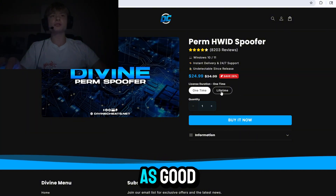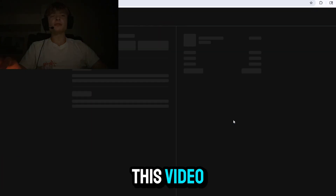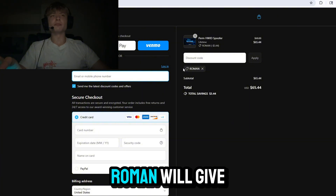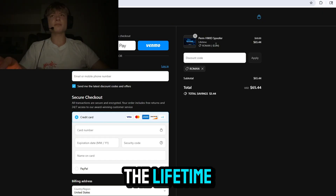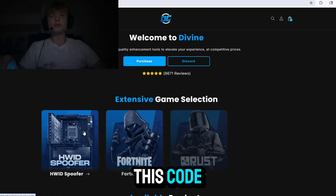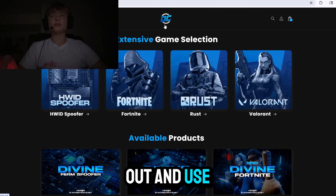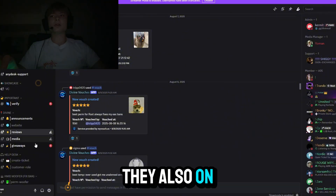I recommend the lifetime more, but if you're tight on money, the one-time is just as good — the lifetime is just better. Since you're watching this video, I'm going to give you a five percent discount code: use code 'roman' for five percent off your order. That's about $3.44 off the lifetime and $1.24 off the one-time, and it works for all products in their store and can be used as many times as you want.